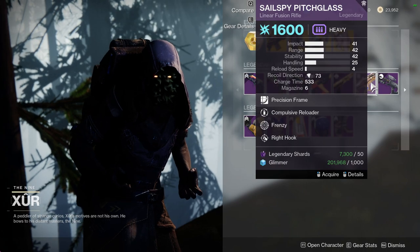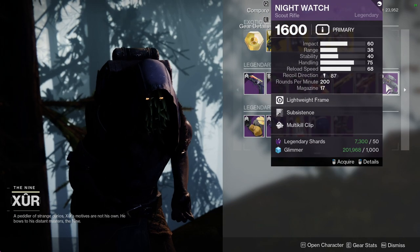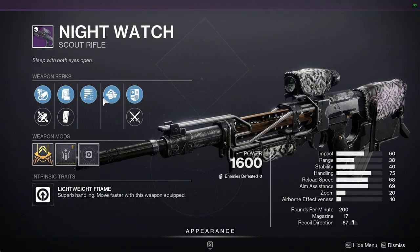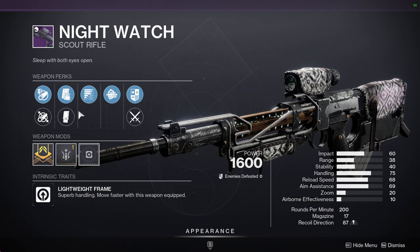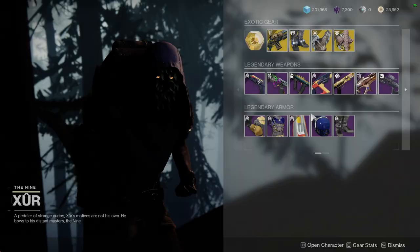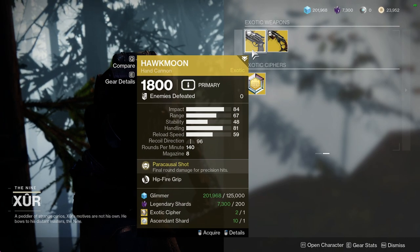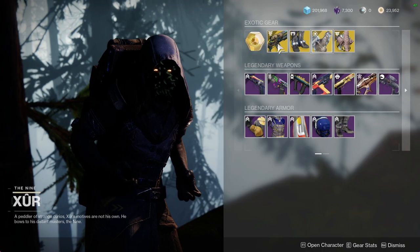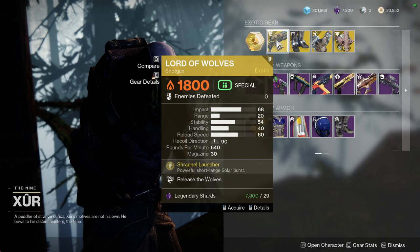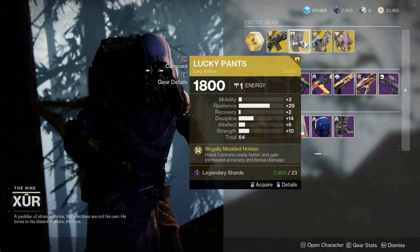At this point you might as well use another solar lightweight shotgun, which is the CQC shotgun — we'll look at that in a bit. We have Sailor's Spyglass with Compulsive Reloader and Frenzy — also a red border weapon if you want to pick it up. Night Watch with Subsistence and Multi-Kill Clip: if this was Rampage it would have been an easy win, because Subsistence will interfere with Multi-Kill Clip most of the time, but it's not terrible — I've definitely seen worse. For the exotics we have Huckleberry with Hipfire Grip, Dead Man's Tale with Subsistence — that's actually a really good roll — and Lord of Wolves.